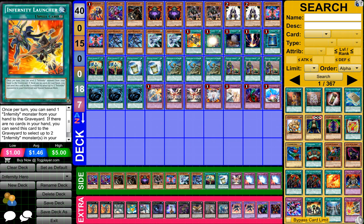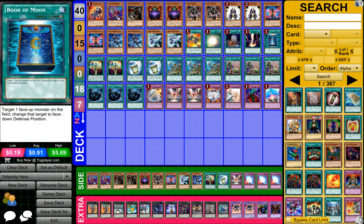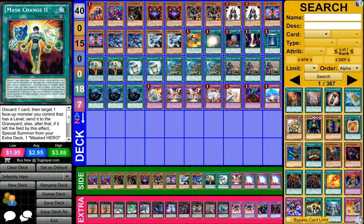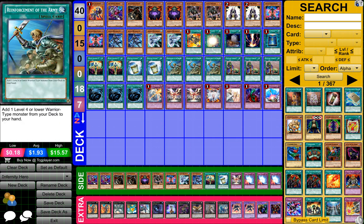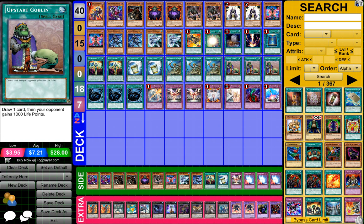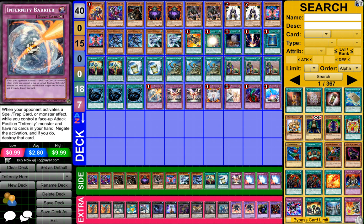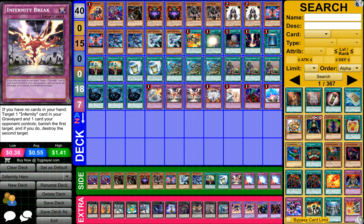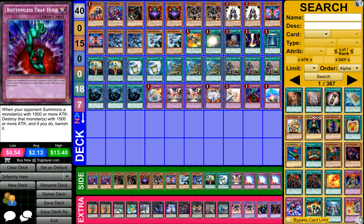2 Almodule Bubble Men, 1 Infernoe Launcher, 1 Soul Charter, 1 Foolish Barrel, 1 Red Decay, 1 Book of the Moon, 2 Mass Change, 2 Instant Fusion, 3 Reinforcement of the Army, 3 Upstart Goblin, 3 MST or Mystical Space Typhoon, 1 Infernoe Barrier, 2 Infernoe Break, 1 Venny's Emptiness, 1 Soul Mourning, 1 Bottomless Chapel.